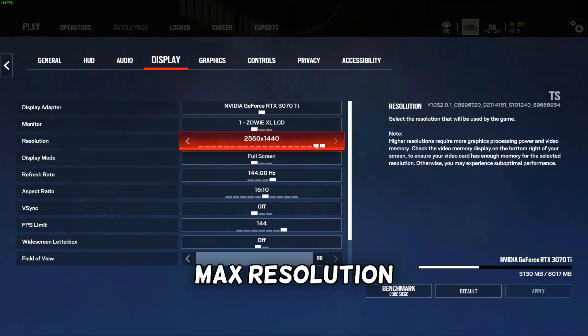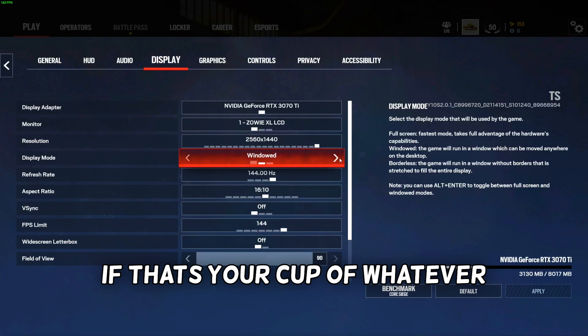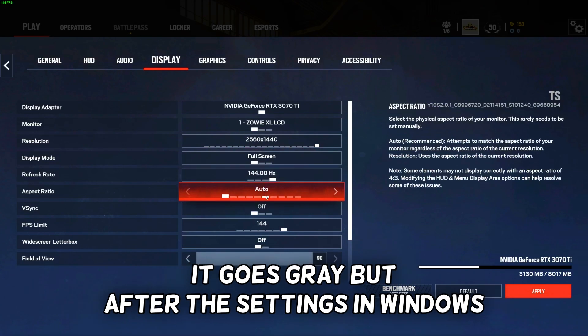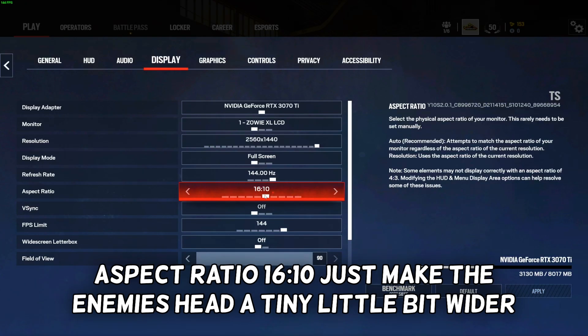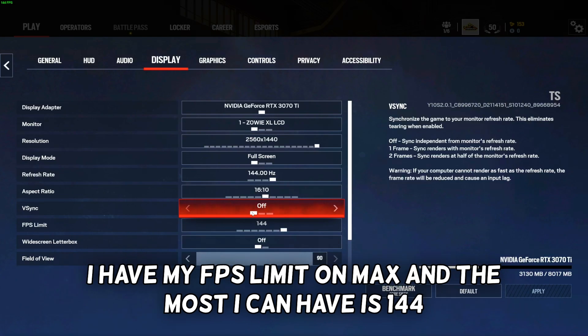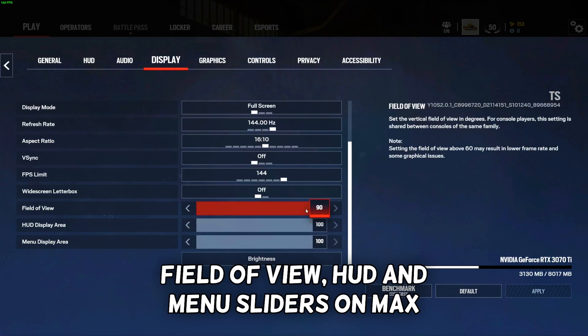Display tab: max resolution. I play full screen, but borderless should be just fine too. Max refresh rate here — if you're on borderless with the Windows settings done, it'll run at the max FPS your PC can do. Aspect ratio 16:10 just to make enemies' heads a tiny bit wider. FPS limit on max — the most I can get is 144. Field of view, HUD, and menu sliders all on max.